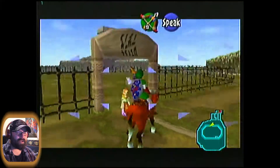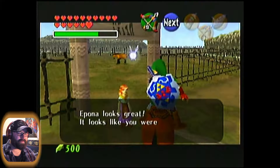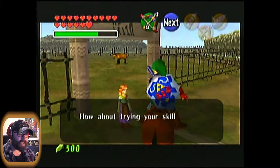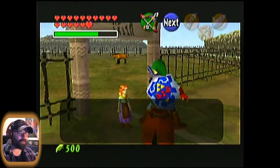Alright, we can actually talk to her again. She says Epona looks great and it looks like I was able to tame her. I think she only says this if you actually have Epona with you — otherwise it's not going to trigger. She asks: 'How about trying your skill with Epona on an obstacle course?' Again, this is totally optional, but it's kind of just a neat little thing to do.